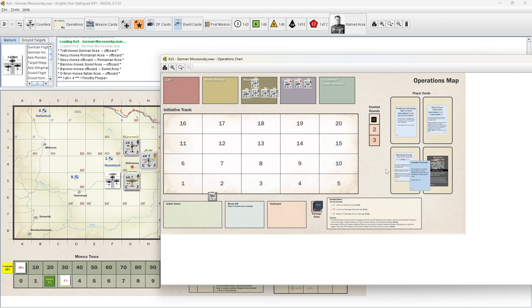We're checking our setup for the pre-mission phase. We do have the option, if we don't have enough fighters to fill the mission requirements, to request assistance from an allied formation. It costs one campaign morale point, and you roll a die — as a German player you could get Romanian 109s or IAR 80s to assist, up to three planes. We don't need to do that at this time — we're all good to go.